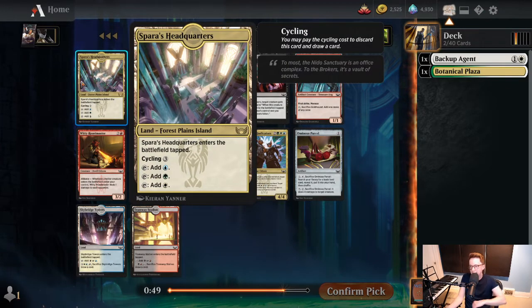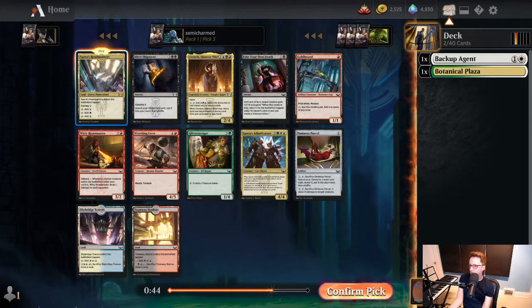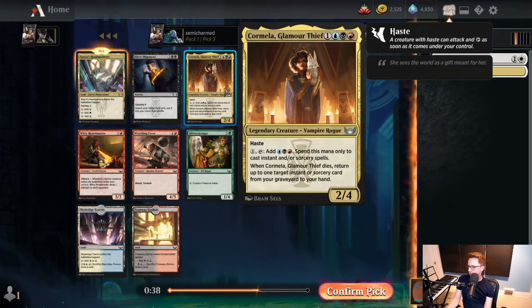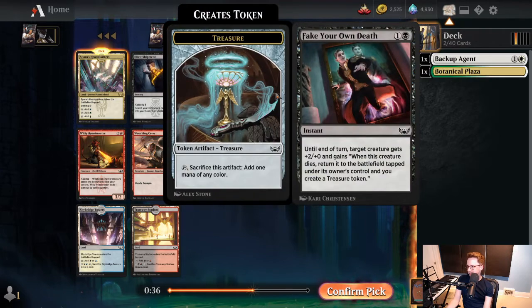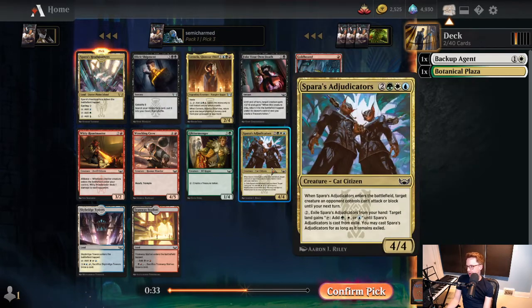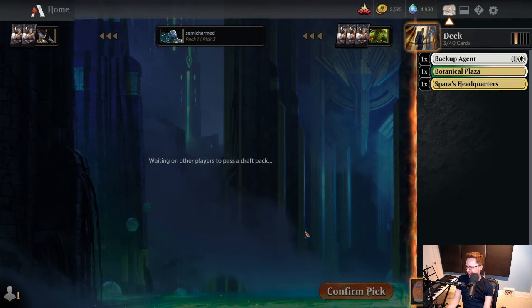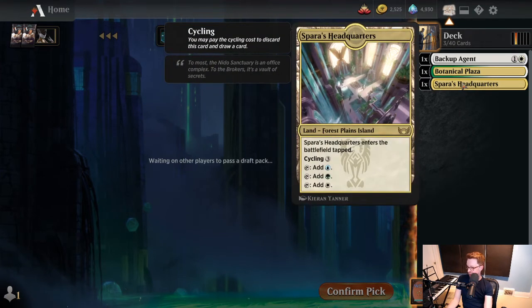The Bant Brokers Tri-Land - these are obviously super powerful. Happy to pick that up. Tri-Lands are some of the best cards in the set. Cormella Glamour Thief is decent, and Inspiring Adjudicators is decent in Brokers decks. But I think we want to set ourselves up to play Green-White if we can. An uncommon and a common are missing from this pack - probably an Inspiring Overseer. So we're probably going to get cut out of white. But that's alright.